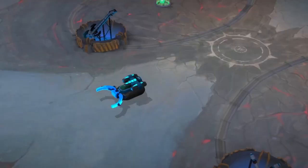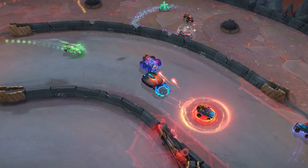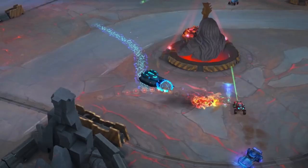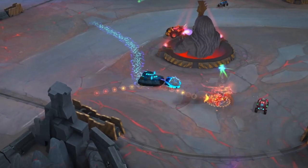Calamity's weapon two is Dodge Back. It thrusts Calamity backward instantly, dealing damage to enemies hit. Use it at the right time — combine it with weapon three and the special weapon, and you'll drive your opponents nuts!